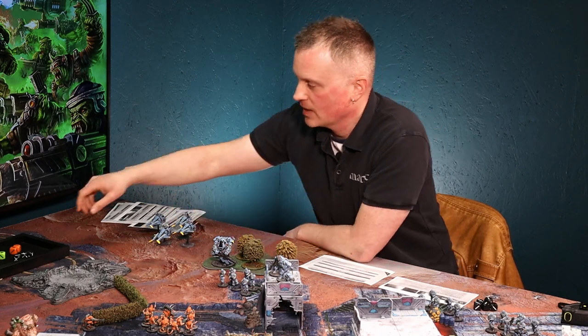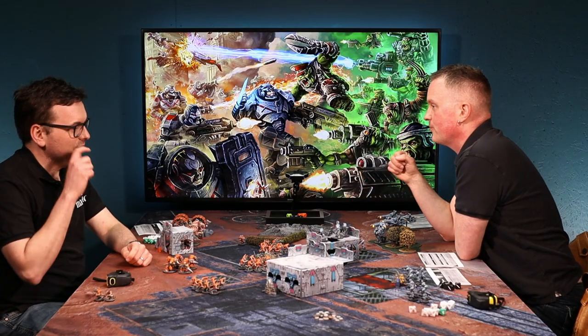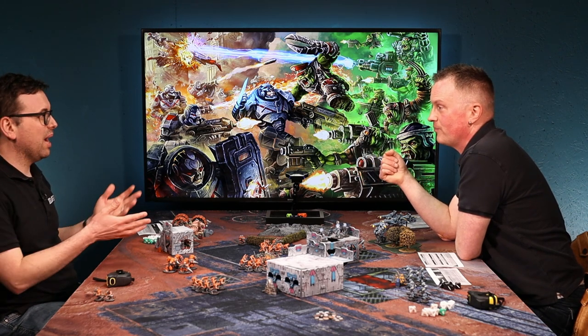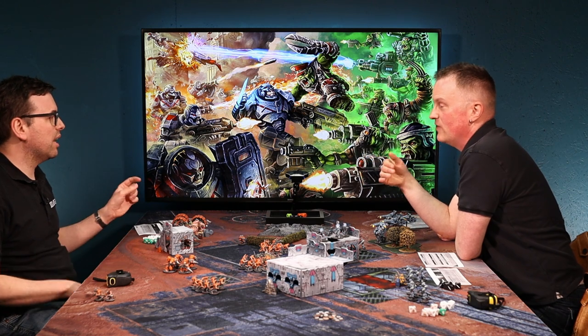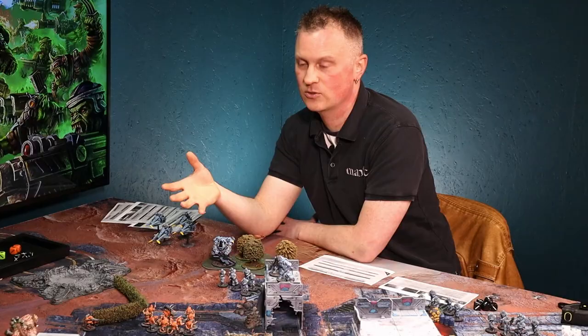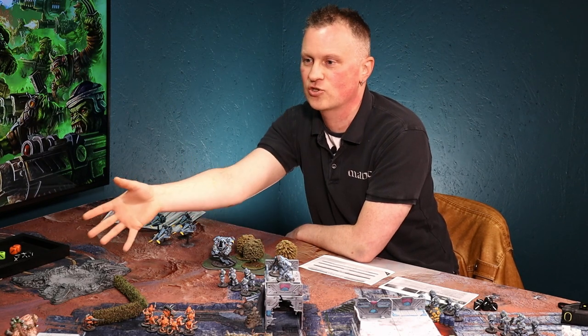The dice being rolled represents the fact that plans don't always go the way you think — your commander might be out of position. So you might find yourself saying: do I save these to the end to unpin some units, or do I use them to buy this order now for this unit to try and gain an objective?